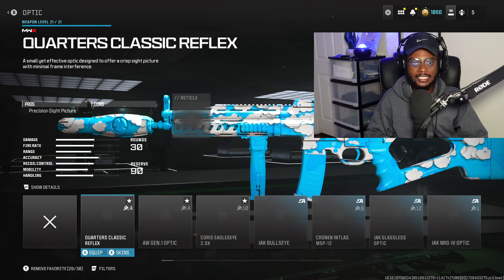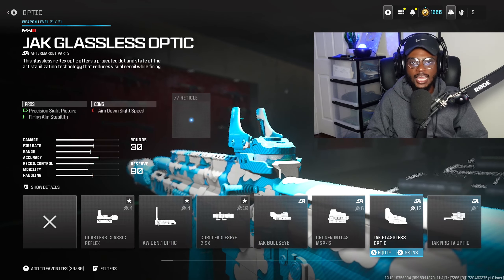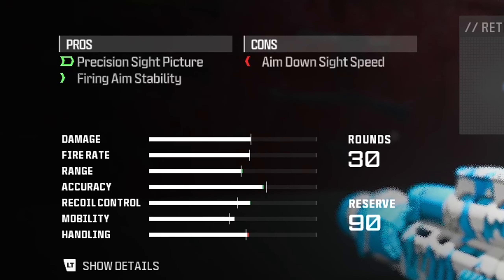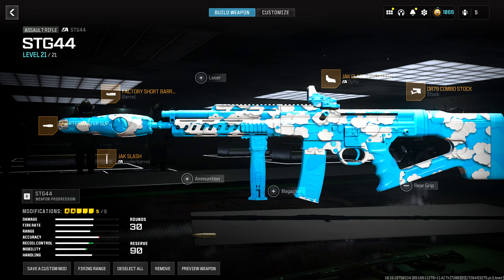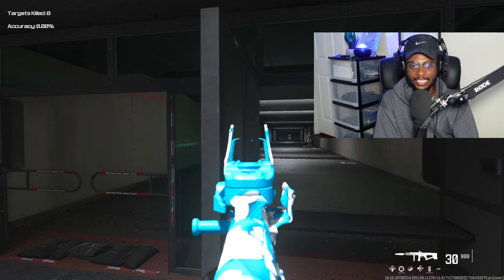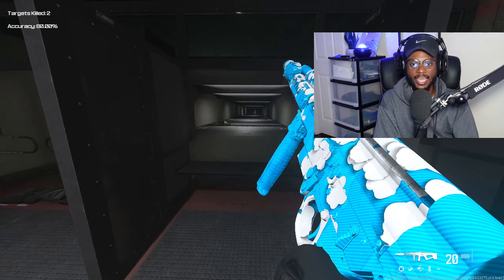Finally, we're utilizing an optic. The iron sights on this weapon are not good, and the JAK Glassless is gonna be amazing, giving us not only a precision optic picture but improved firing, aiming stability, and less visual recoil — very important on any class setup whether it's Modern Warfare 3 or Modern Warfare 2 weapons. Once you build this class, you're gonna be very happy. In the firing range, we have an SDG44 with lightning fast ADS, nice aim walking speed, one-hit melee, controllable recoil, and a fast TTK.